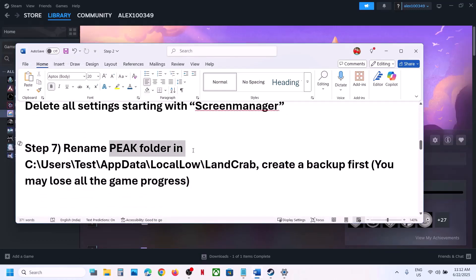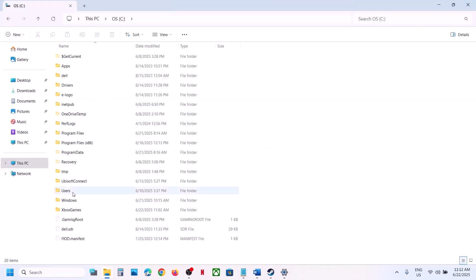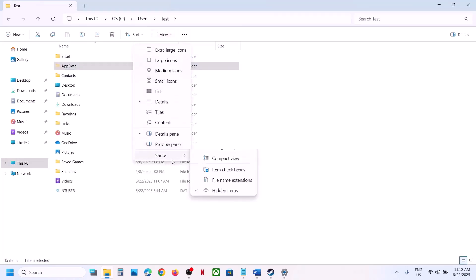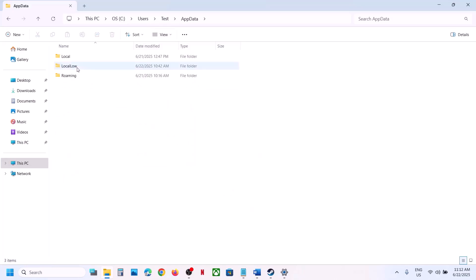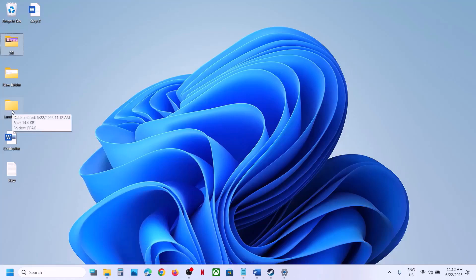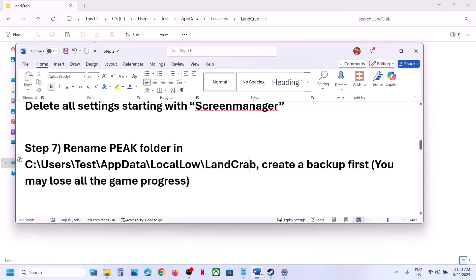The next step is to rename the Peak folder. Open File Explorer, go to This PC, open C drive, open Users, open your username folder, then open AppData. If you don't see AppData, click View, select Show, and enable Hidden Items. Open AppData > Local > LandGrab. Create a backup by copying the folder. Then rename the game folder inside. You may lose game progress and have to start from scratch.